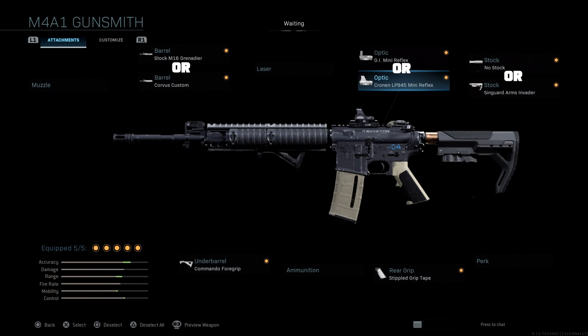For the second set of class setups, they decide to drop that compensator for an optic. They still keep the Commando Foregrip and the Stipple Grip Tape. As far as the barrel, they again go with either the stock M16 or the Corvus Custom. As far as optics go, they either go with the GI Mini Reflex or the Cronin Mini Reflex. And then the no stock attachment or the Syngard Arms Invader again.